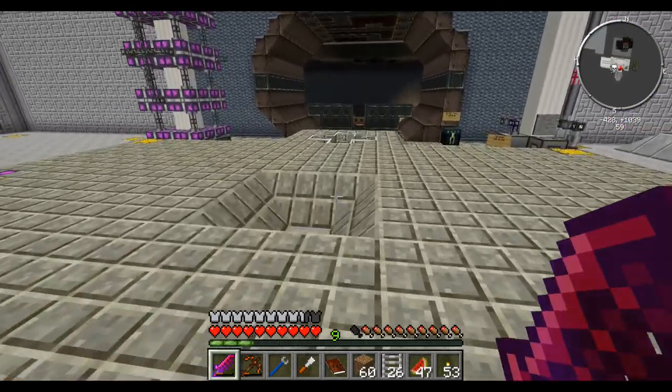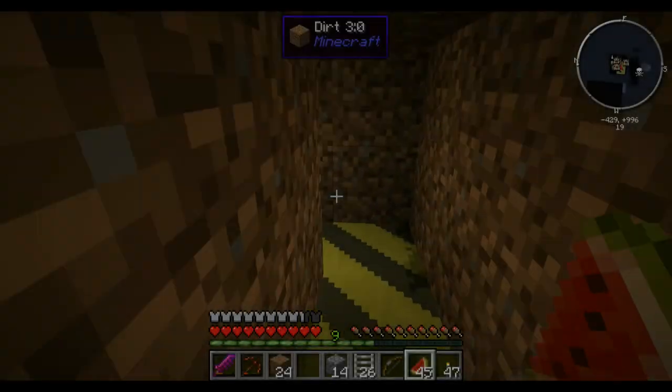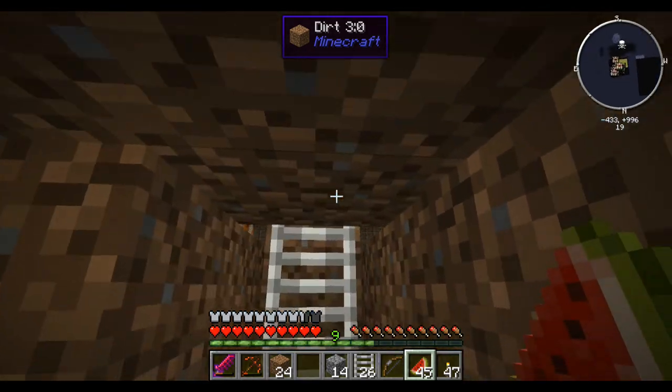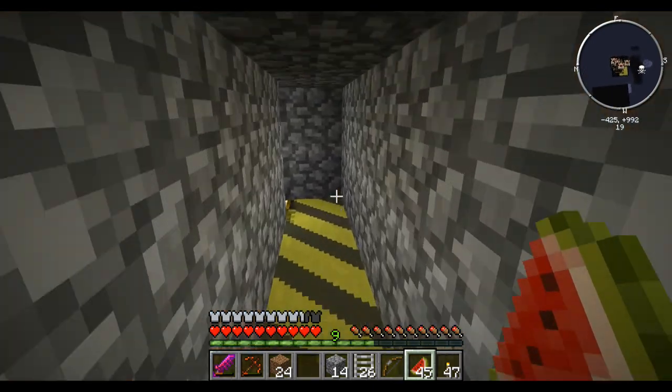I'll go pop that away, I'm going to make myself a bow and I'll be right back with you. Okay — I've come down here and I've basically built myself a little tunnel just to stop things bugging me when I'm coming up here, and I'm starting to bridge out — but this is not a friendly place at all.